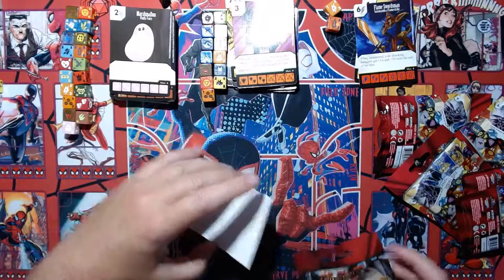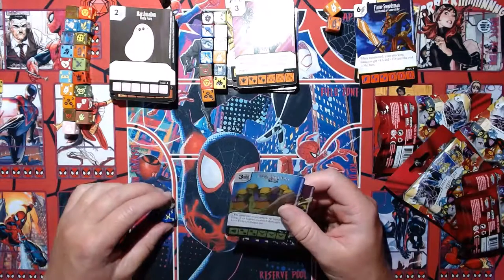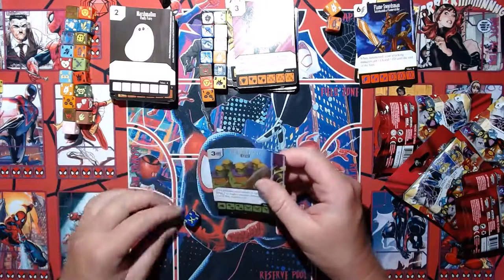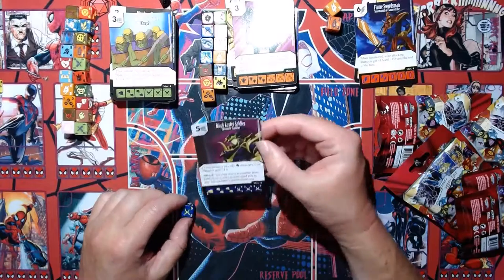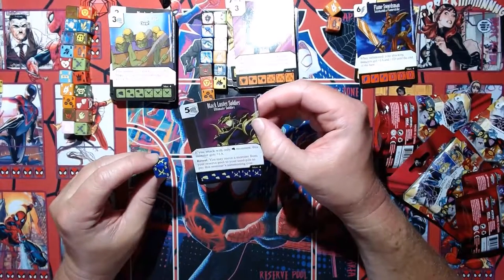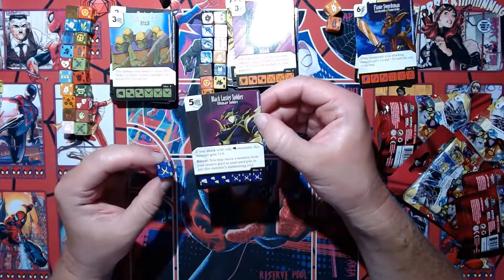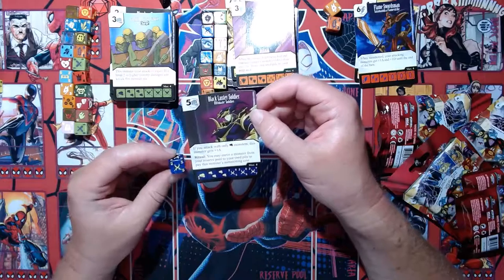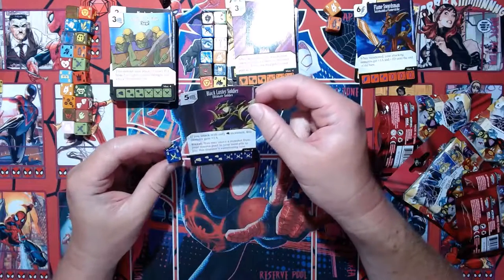Another Goblin Attack Force — we've seen that. Then the common Black Luster Soldier — Ultimate Soldier, five-cost fist. If you attack with only fist monsters this monster gets plus one attack. Fist characters tend to be more attack-oriented anyway, so that's not bad. It also has the Ritual keyword so you can sacrifice a character rather than paying fielding costs.